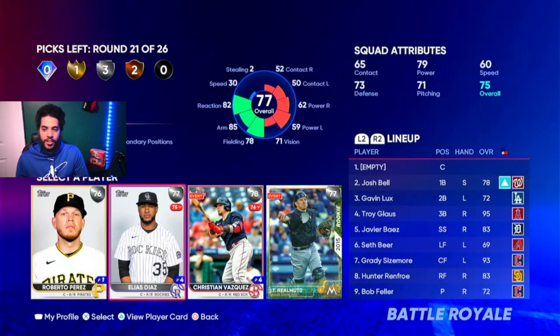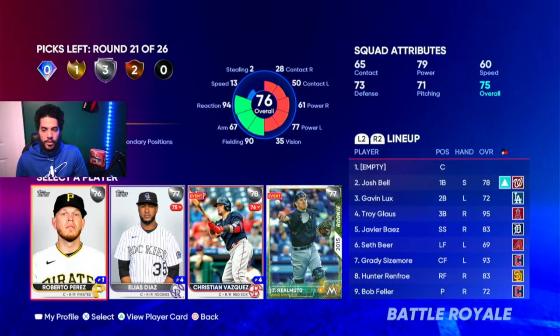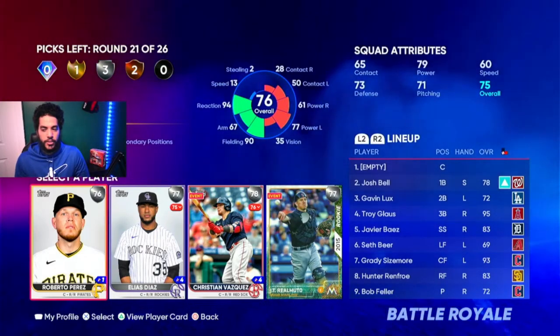For this round, they're all catchers, so we're kind of screwed into picking one. We got Roberto Perez early in the draft, so we're just going to pick him.